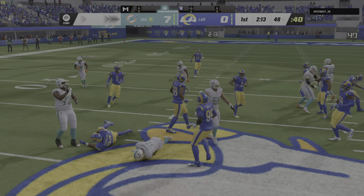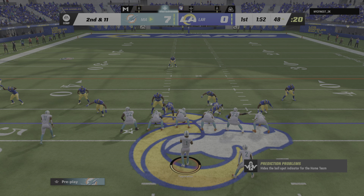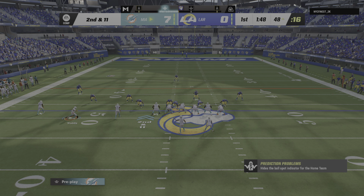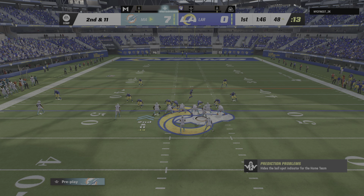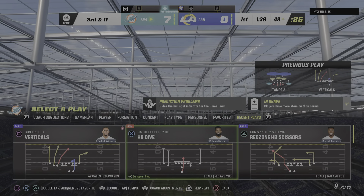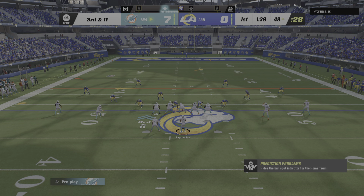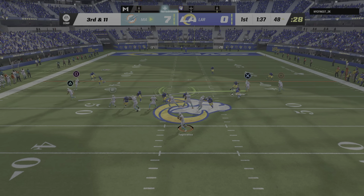They'll run here with Raheem Mostert, and he is going to be stopped cold behind the line of scrimmage. He'll lose a yard there, and it's second and eleven. Tua to throw, and that'll fall incomplete — he was hit just as he let that go. Now it's third down. As soon as he got outside the pocket, I thought he was going to take off and run, but defenses kept bodies in front of him, discouraging him from taking off. Eighteen big yards on that one and a Miami first.